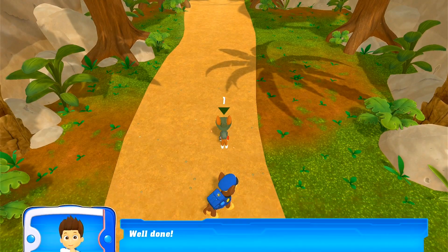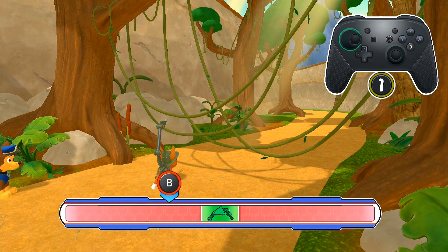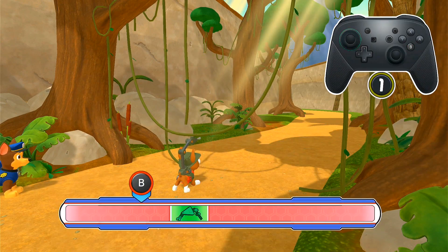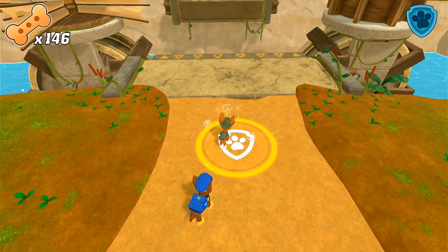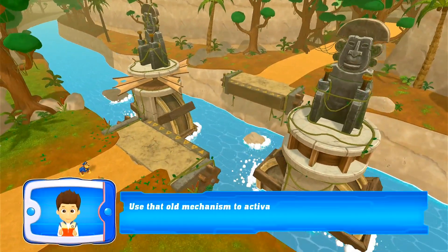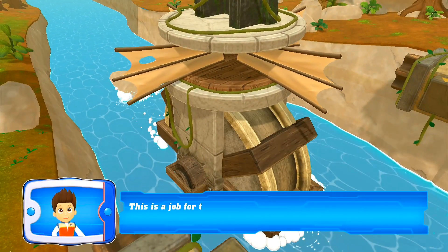Well done! Well done! Use that old mechanism to activate the bridge and reach the temple ruins. These gears could help the bridge open, but they're too heavy. This is a job for the Mighty Pups!